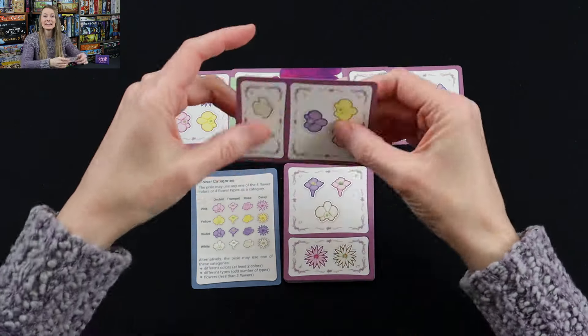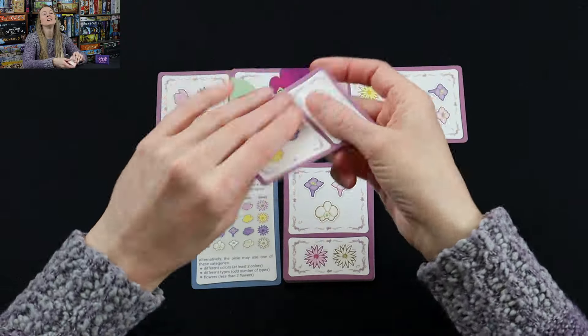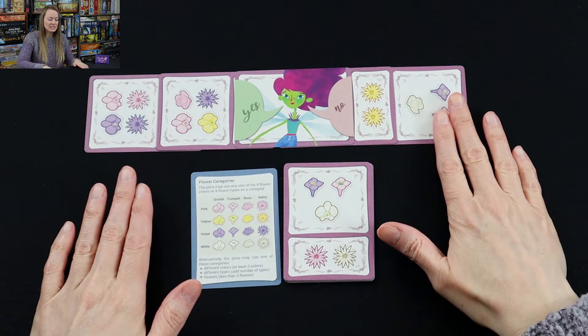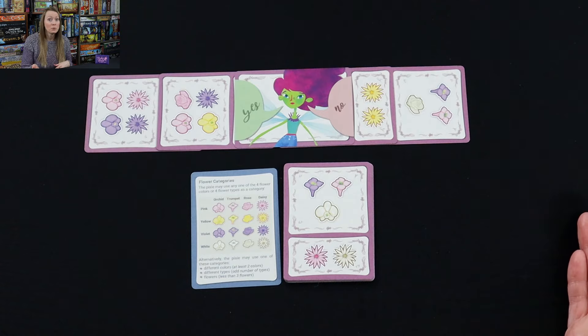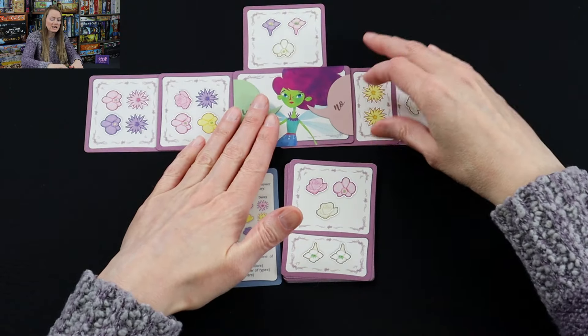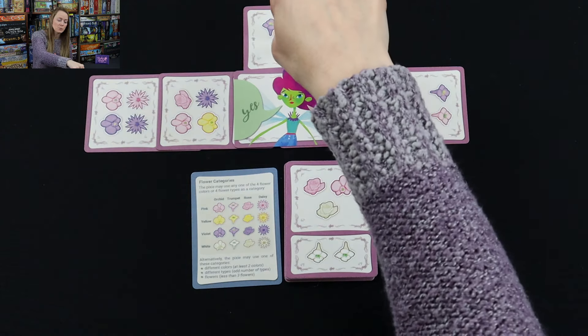Because every player has offered a flower, the next thing is guessing the rule. If anybody wants to guess, they think they know the answer, they can say they want to guess. Now, everybody can say they don't want to guess — it's too early, too soon. We don't want to risk giving the pixie points, because once a guess is made, the pixie puts a card up here just to keep track of guesses. That card comes out of the deck and goes up here as points for the pixie — two points at the end of the game for one guess.